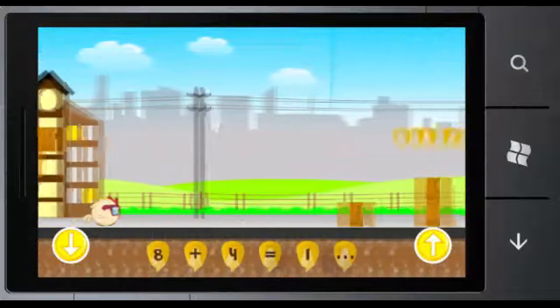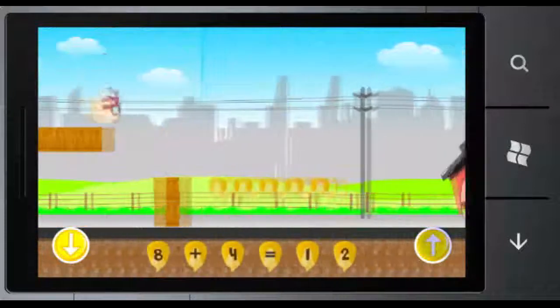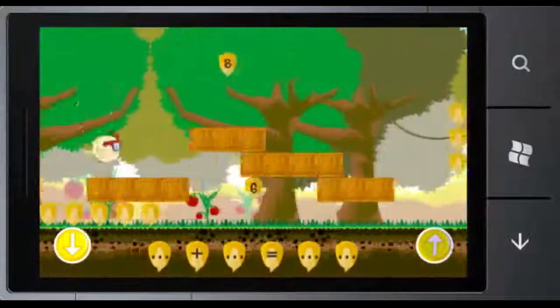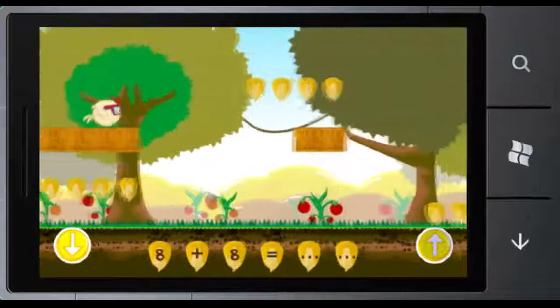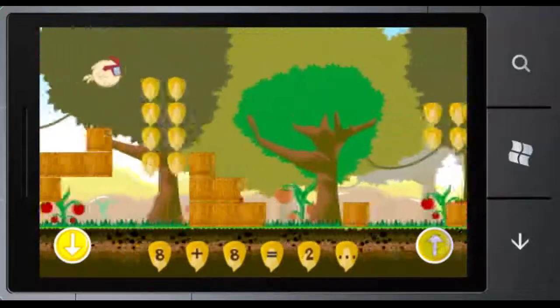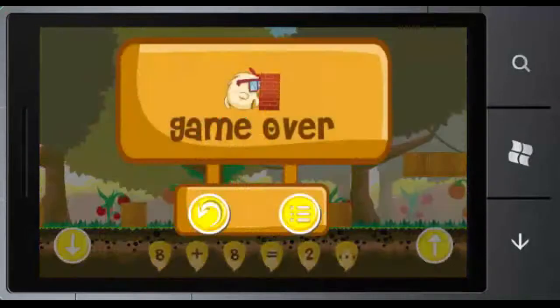In this game, there are many levels that determine the level of difficulty and the obstacle statements. On the screen, we can see a blank math statement on the corn seed. We must complete the math statement by eating the corn seed that contains various numbers. The game will end if Chico hits the obstacle block.